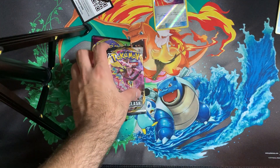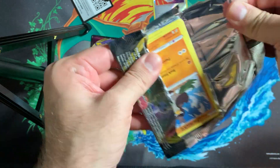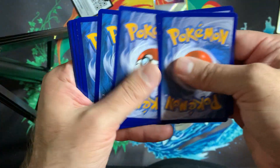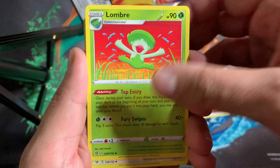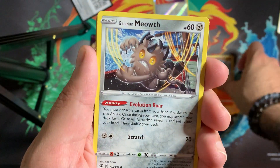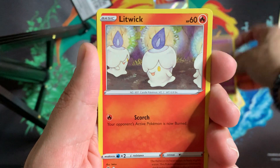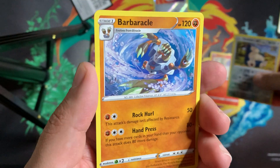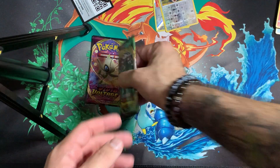Hopping straight into the Rebel Clash pack. We got a Fighting Energy, a Turffield Stadium, a Lombre — that's the first time I've seen that, pretty cool looking — a Hawlucha, Galarian Farfetch'd, Galarian Meowth, Caterpie, Galarian Corsola, a bunch of Galarian stuff, a Litwick, a Snorlax reverse looking all happy, and a Barbacle.